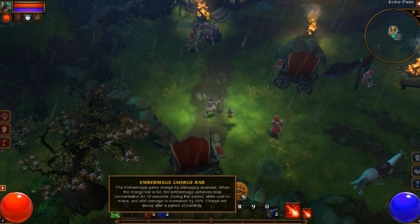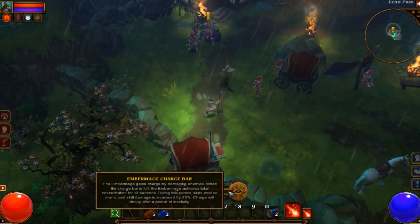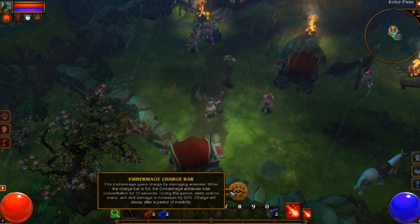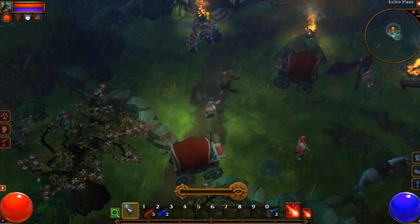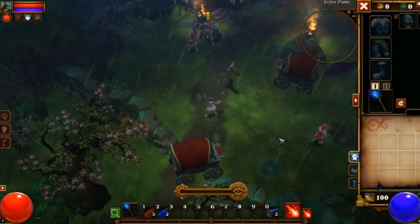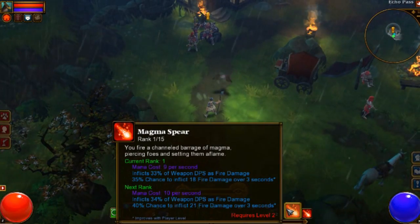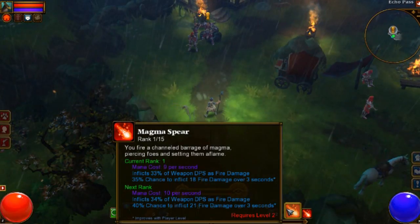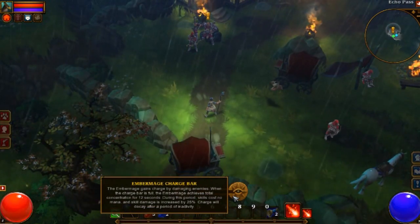We got a wand — our Ember Mage Charge Bar. Actually, I believe that's a wand... no, it's a staff, sorry. Our right click is the Magma Spear. It doesn't have a charge, it doesn't feed our charge — our charge does something different.